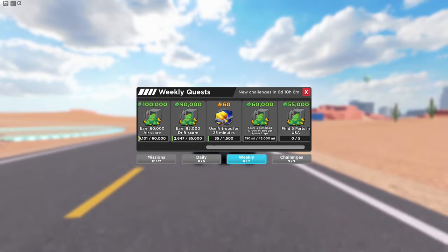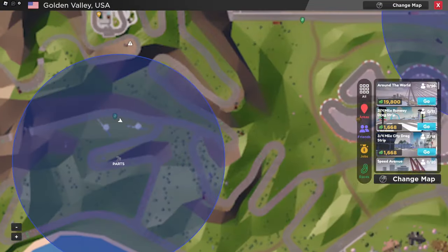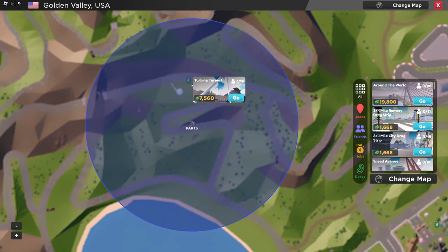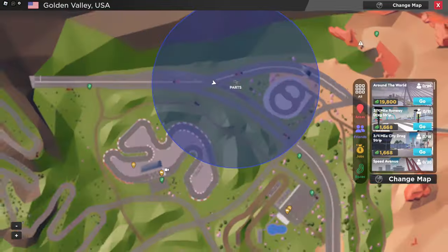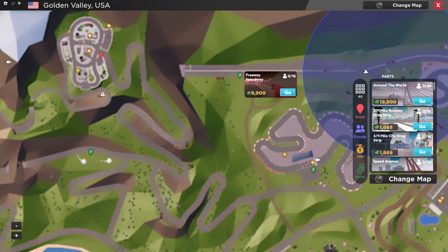I'll show you the 5 parts in the USA map. For the first part, head over to the race Turbine Turmoil. Right next to the circle you'll see the part. For the second part, head over to the race Freeway Speedway.